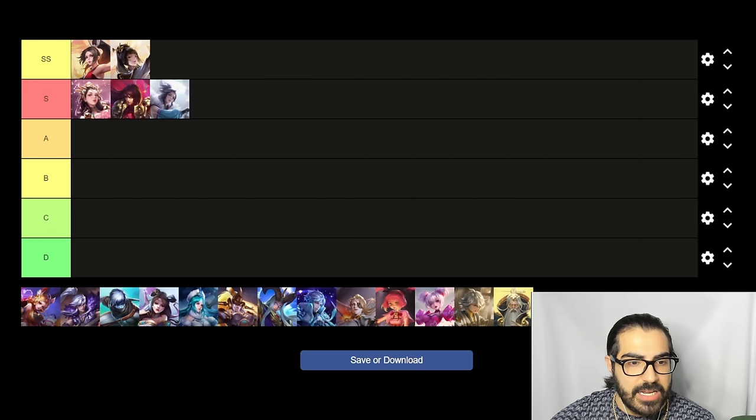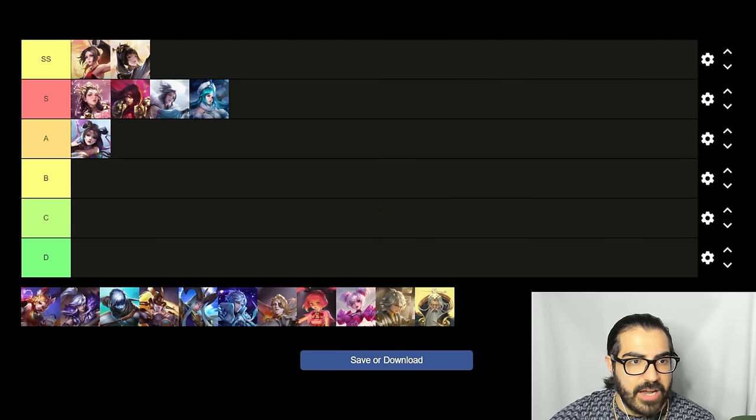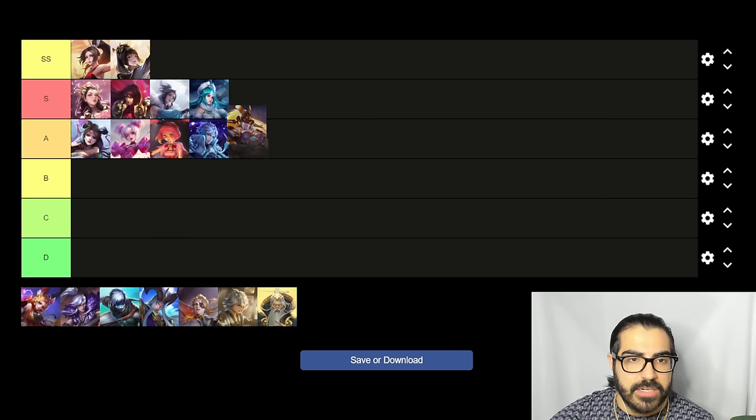Lady Zen and Princess Frost both got nerfed but are still pretty solid — I'd put them in S tier. Dai Chan is A tier, and in the right comps could be S tier. Zhao Cao, Angela, and Kong Ming are around A tier — good heroes but there are better mages. Zhao Cao gets caught out easily, Angela isn't played much in high elos, Kong Ming barely has any range and can get caught out. Nuva is A tier or possibly S tier — a lot of good Nuva players in higher elos with good damage and CC in team fights.